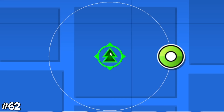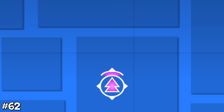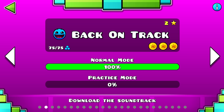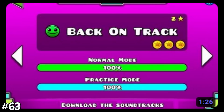Back to the editor: placing a spider orb facing up, a spider pet above it, and clicking the orb will send your icon flying in the editor. By placing a block above this spider pet, this will not happen. Back on Track now has the easy difficulty phase, but before update 1.9 the difficulty was actually normal.